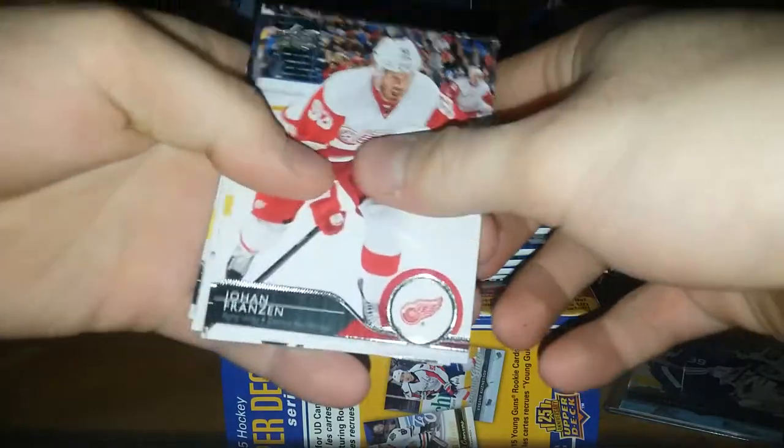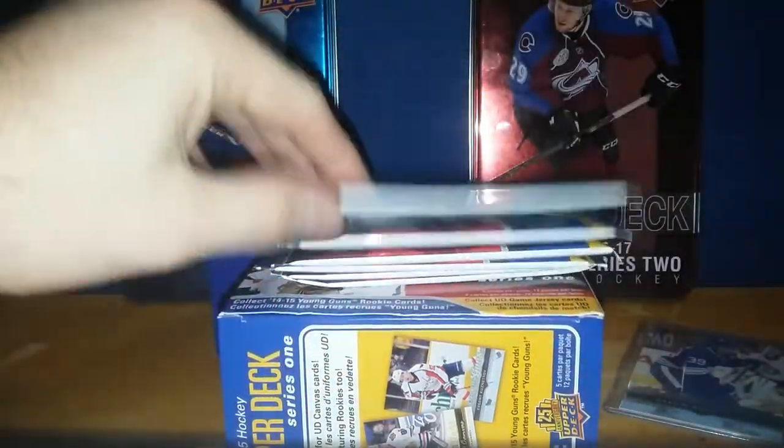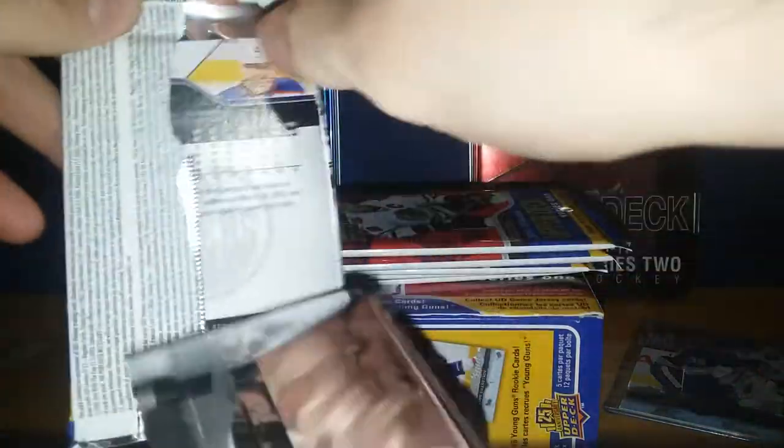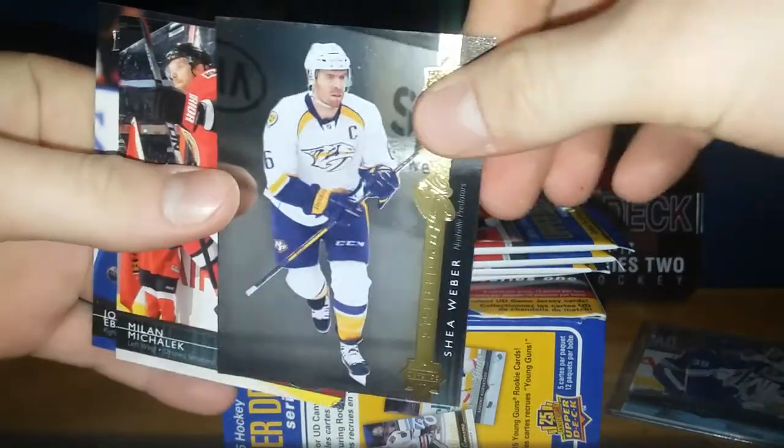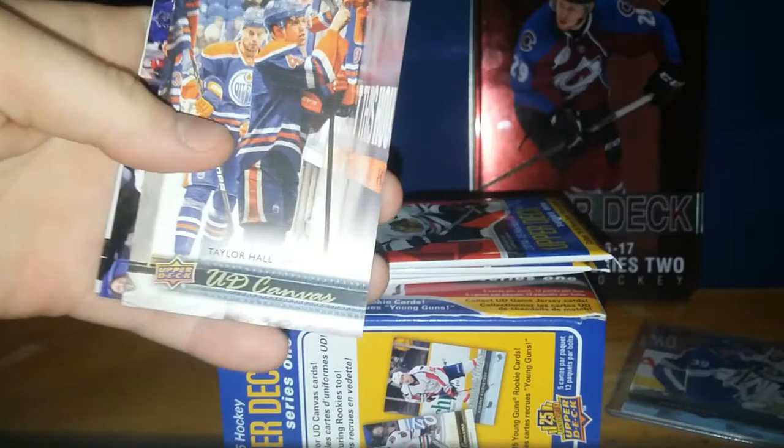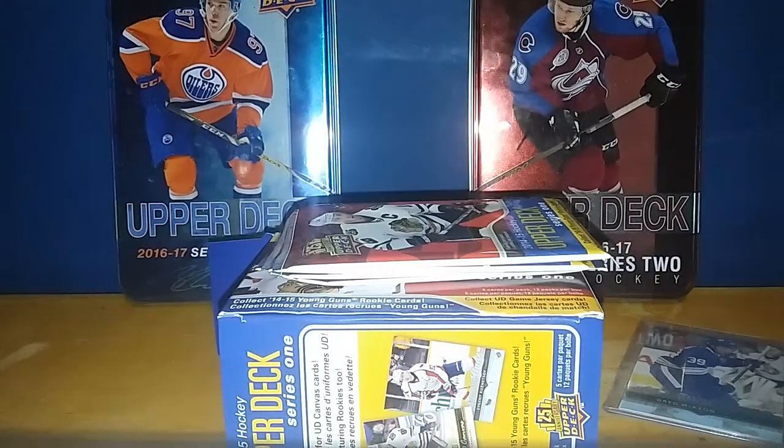Give me a Canvas Young Gun - that'd be really nice too. And another base pack. And a Shining Stars Shea Weber! Shining Stars Shea Weber - put that to the side, not the blue variant either. And there looks to be a Canvas Card, and it is a base Taylor Hall Canvas. Put that to the side.